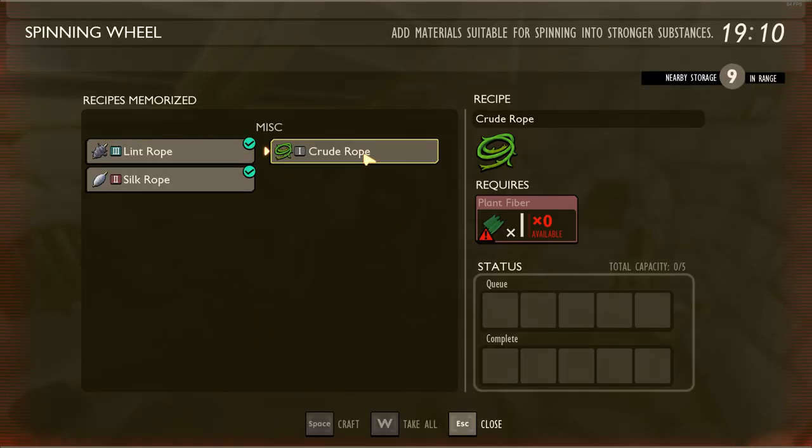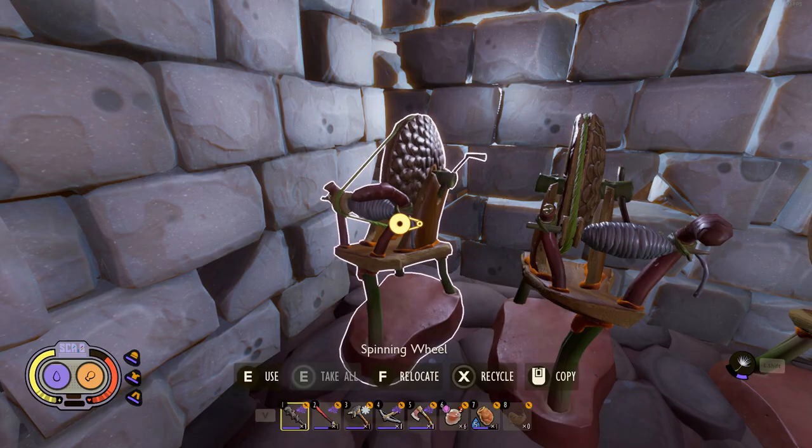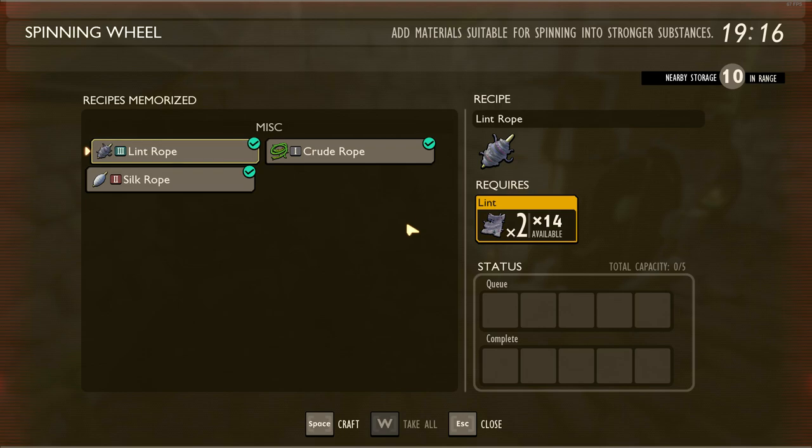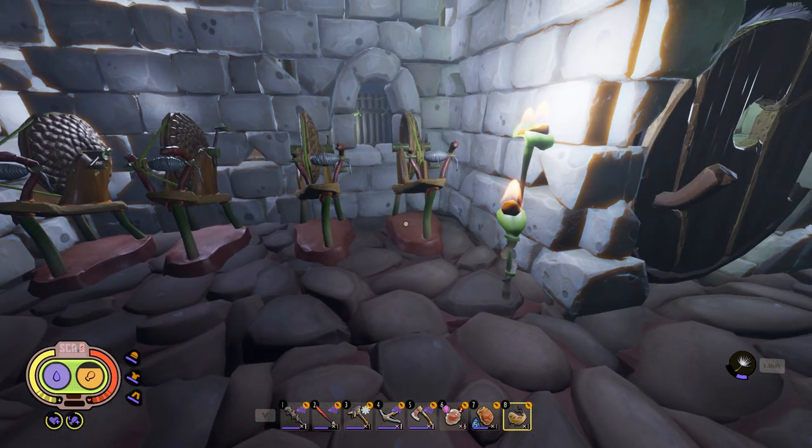We're back home now. I can turn this lint into rope — boom boom boom boom boom. It only costs two now; I think it used to cost three or four lint to make one rope, so the price is definitely cheaper. We might as well just make all the rope we can.